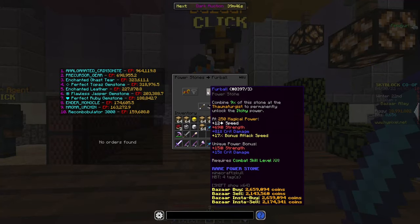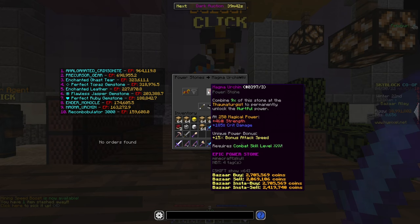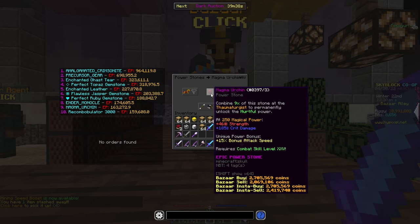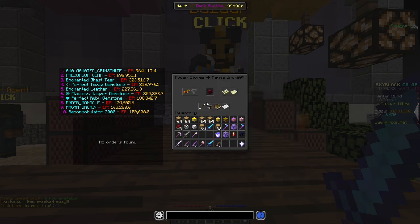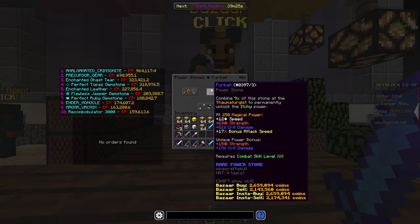If you're looking for a good balance, something more like the Furball could be helpful, although you might have better results with the Magma Urchin, which will keep giving you a lot of crit damage but also give you 15 bonus attack speed. Furball will also give you a little bit of extra strength and a little bit of extra speed, if that's helpful to you.